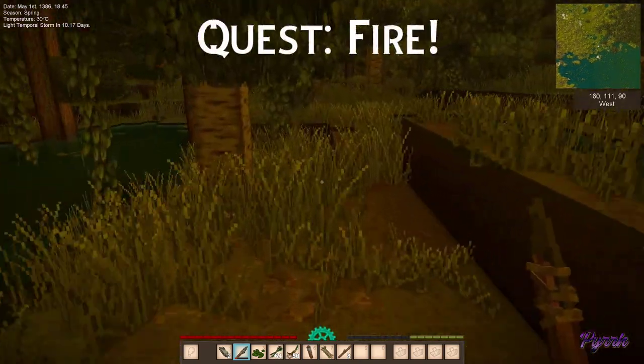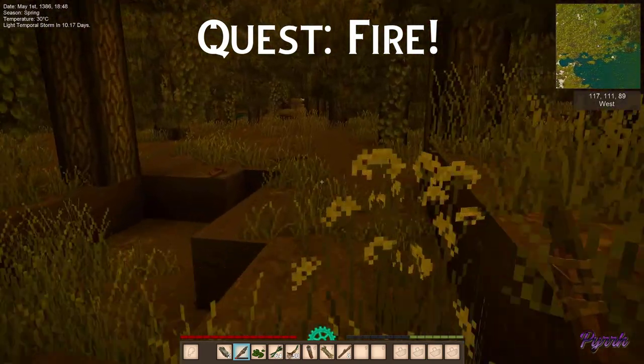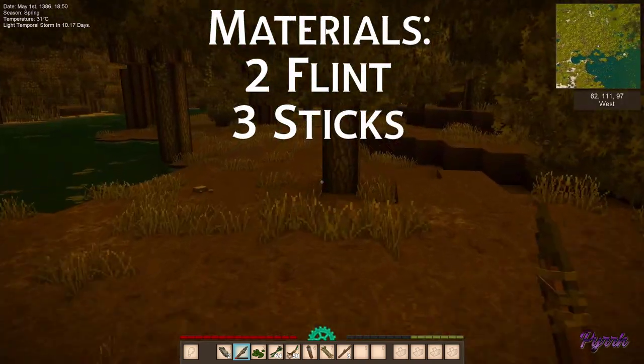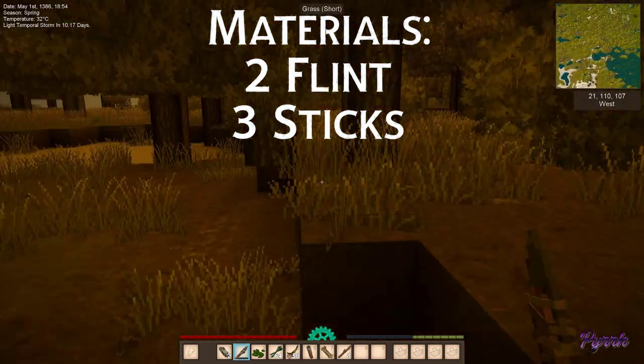I want to head back to my camp. Right now I am camping where those traders are in my world. When you head back to camp you want to be sure that you have a couple of flint on you and a couple of sticks.